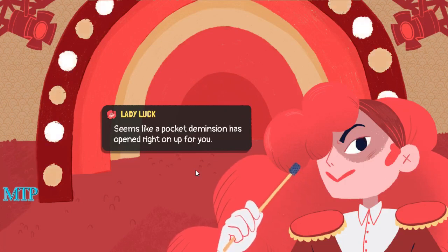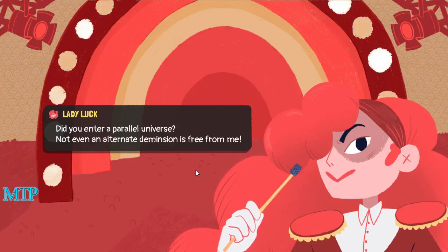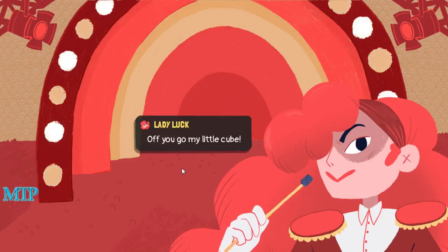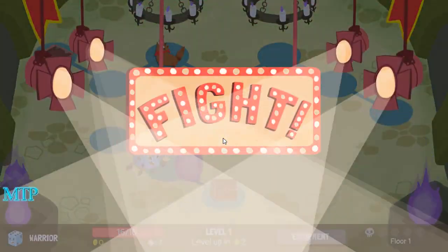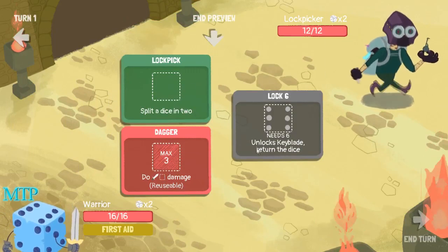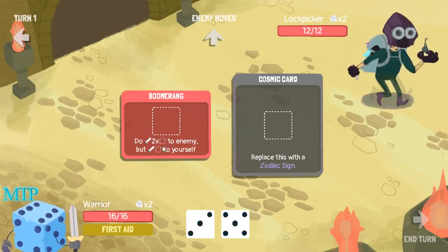Lady Luck - what's this? 'Seems like a pocket dimension has opened right on up for you. Did you enter a parallel universe? Not even an alternate dimension is free from me.' Looks like the crowd agrees, it's time for an adventure. I think some of this stuff is different so that's why I'm actually reading through this. 'Off you go my little cube, things can only get more dangerous.' Interesting. Let's see - Lock Picker. Right off the bat, that's either a new or old enemy. I have no idea what he does. Lockpicks, unlocks, Keyblade - okay, so that's a cool enemy.